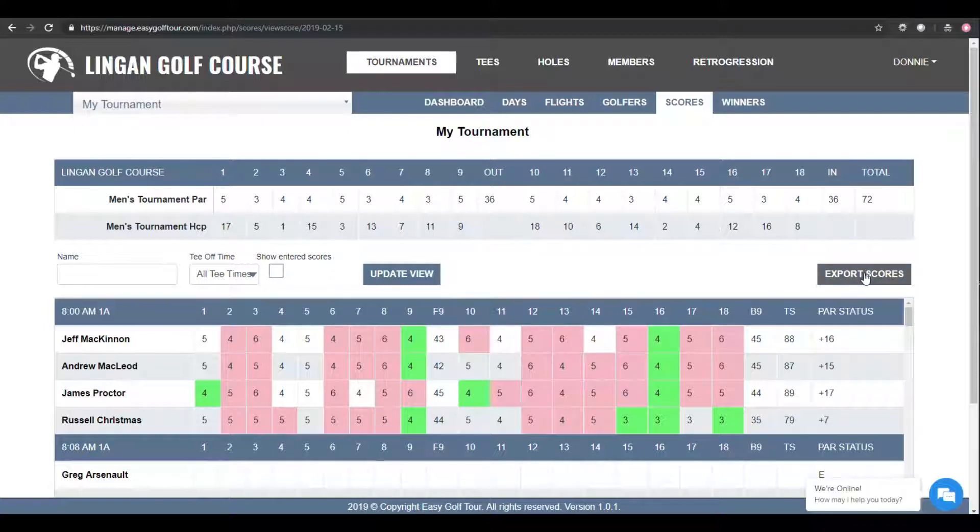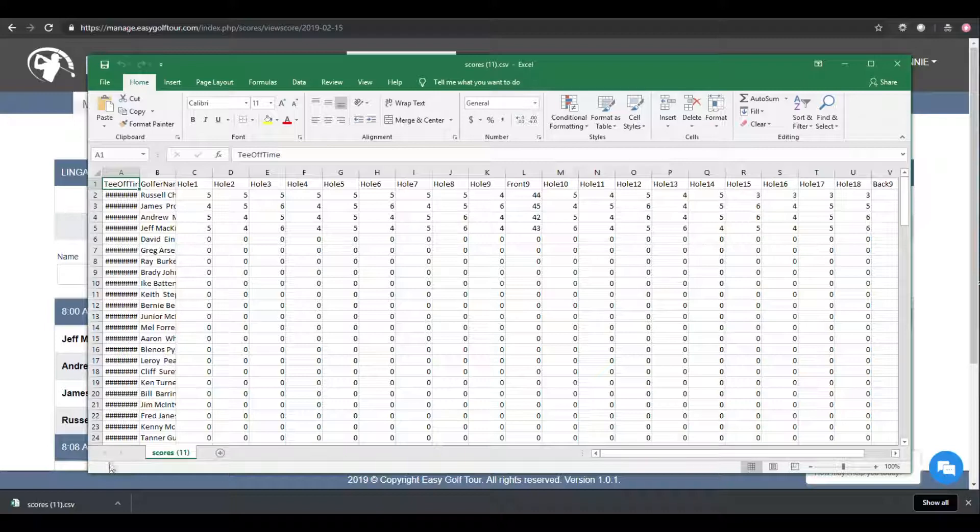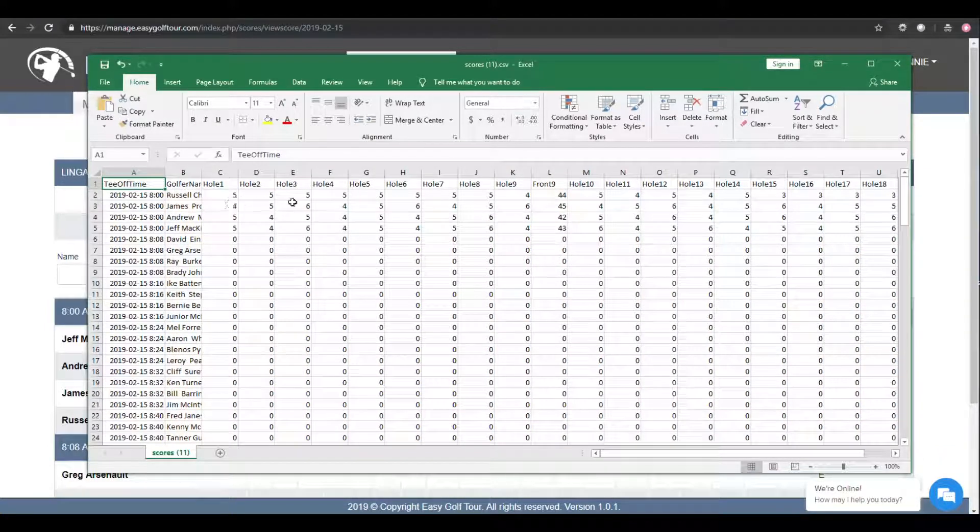EasyGolfTour also gives you the ability to export scores to Excel. Simply hit the Export button and open up the CSV file in Excel. You can see that all scoring information including the tee-off time, the golfer's name, and all the hole details are there for you.